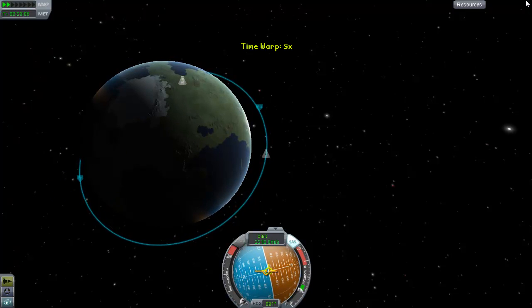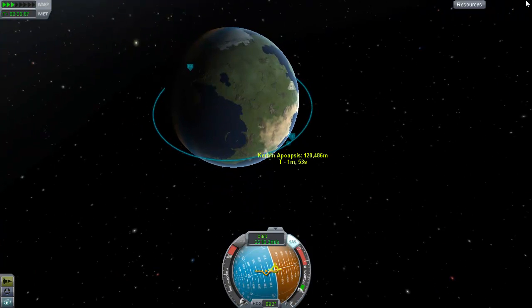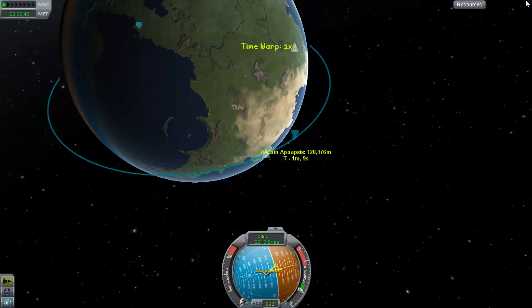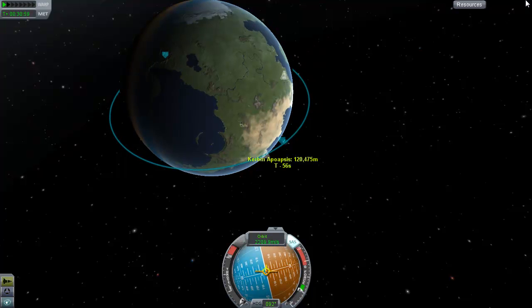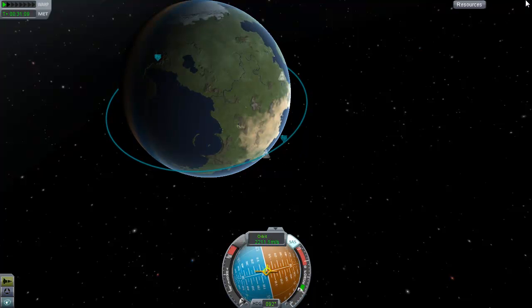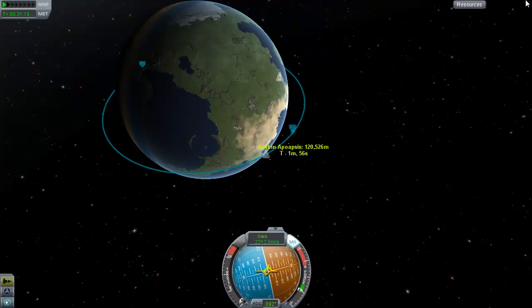They're close enough for any reasonable work, but I'm trying to show off. So I'm going to line up the best I can. I'm like one minute away. Obviously I'm going to wait until my apoapsis comes back - that way the closer you are to apoapsis, the more you affect your periapsis compared to your apoapsis. Your apoapsis moves when you start burning fuel close together. I don't want these to be within a thousand of one another. I'm going to wait until this is about two minutes away, and then I'm going to time warp forward to reach it.